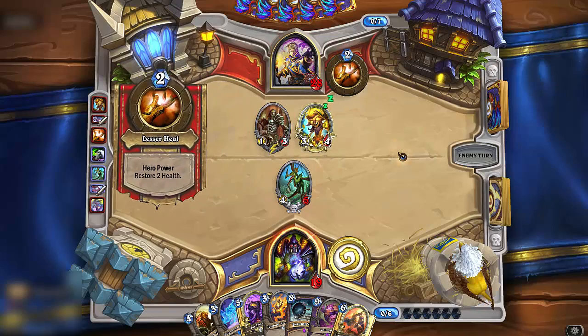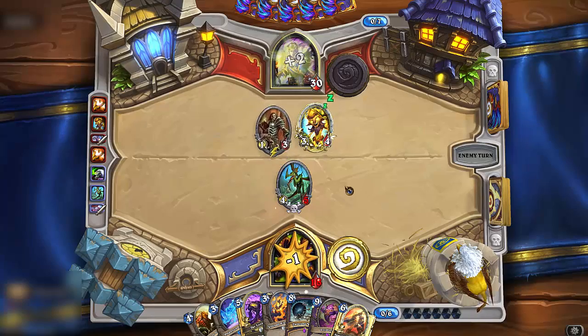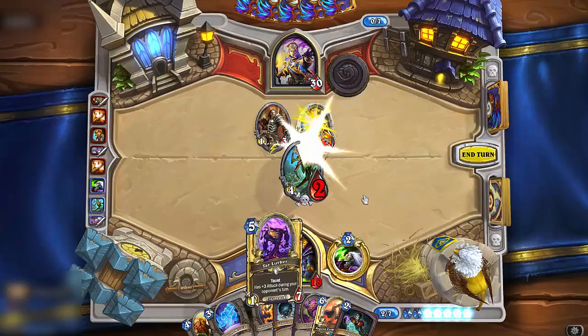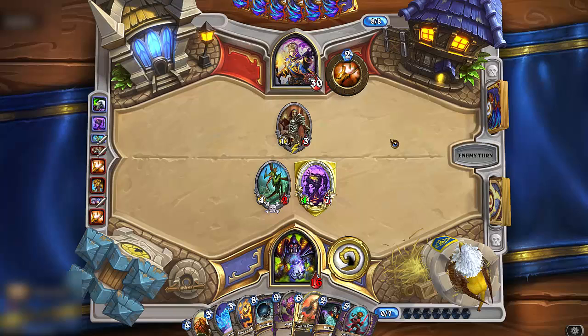Maybe for once there will be a better 2-drop than Doomsayer. For the longest time, and to this day, I would rank Doomsayer as the best 2-drop in the game for Thief decks. It clears the threats for turn 1 and prevents your opponent from playing anything on turn 2. But it has its own drawbacks, like no attack, being vulnerable to silence, or simply being a wasted move if it gets killed, leaving your board empty and ready for defeat.